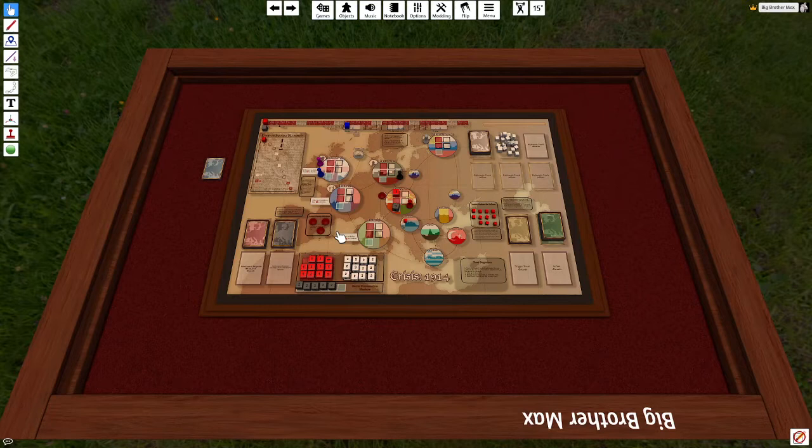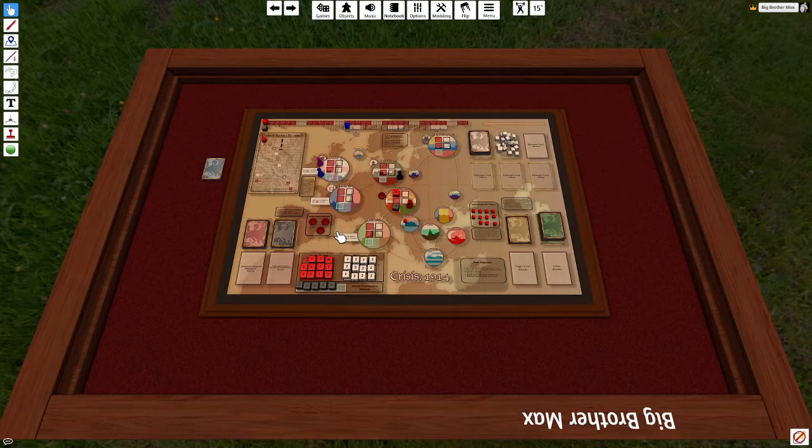Players take on the roles of diplomats playing against the game, which is constantly ramping up tension and bringing war closer. You win by getting four of the six major nations to commit to peace. Specifically, you need Berlin, St. Petersburg, and Vienna to commit to peace, along with either Paris, London, or Rome. If you don't manage this by the time the calendar track reaches the end, you lose and war breaks out.